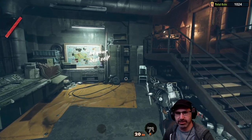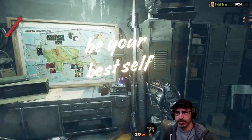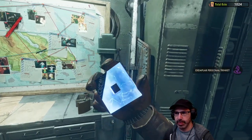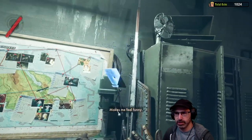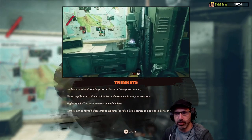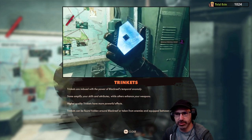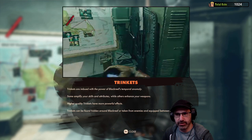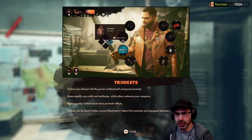I like his voice a lot. This place is mine. Exemplar personal trinket — shiny. I like that too, makes me feel funny. Trinkets are imbued with the power of Black Reef's temporal anomaly. Some amplify your skills and attributes, while others enhance your weapons. Higher quality trinkets have more powerful effects. Trinkets can be found hidden around Black Reef, or taken from enemies and equipped between missions.